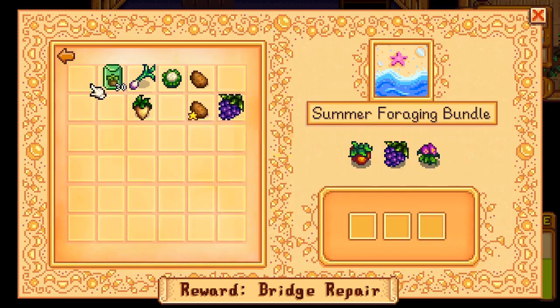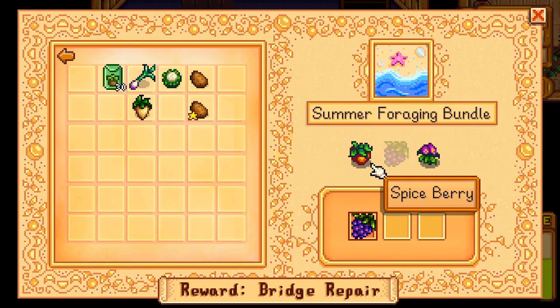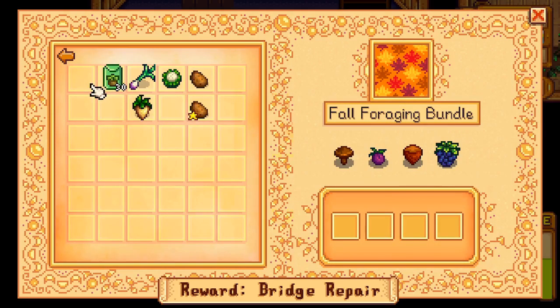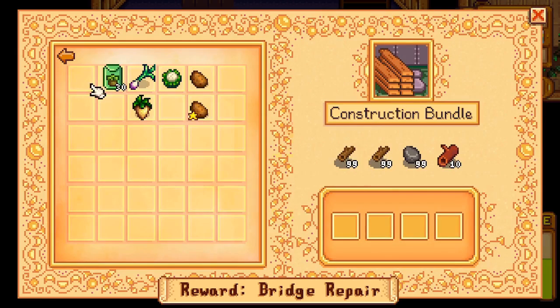Summer foraging bundle — that's what we're on right now. Grapes, sweet pea, and spiceberry we will need. I believe I saw some in the chest, but we'll see. Fall foraging — it doesn't look like we have any of those. Construction: two lots of 99 wood, one lot of stone, and one lot of hardwood. We might have all of that — we'll have to come back.